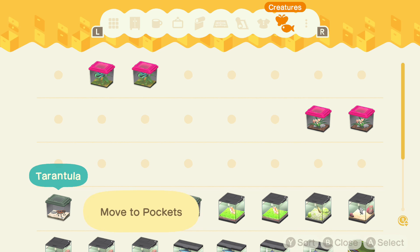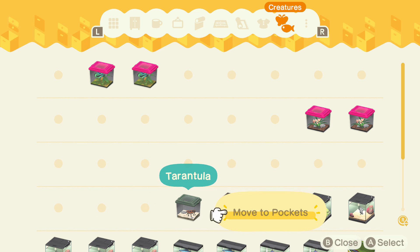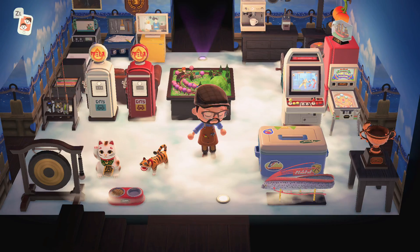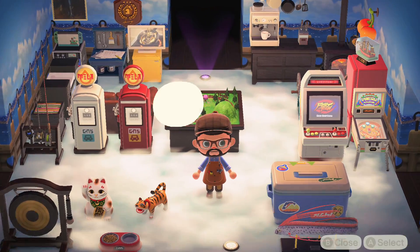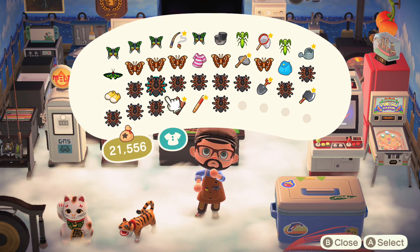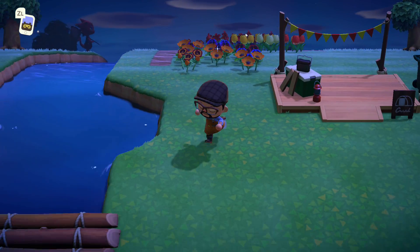I'm going here and taking all of my rare bugs out of my storage because Flick is at my island today. It can get annoying if you fill your entire storage up with bugs — I've had problems where I run out of room, which is just another reason to upgrade your house.